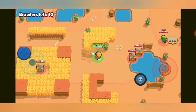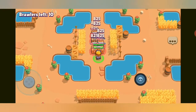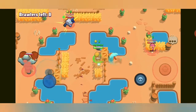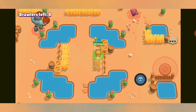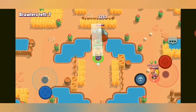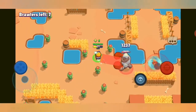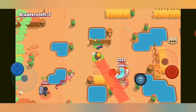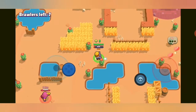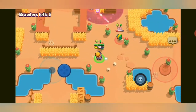Going into a new round with a Leon nearby, but I'm going straight for the mid because there are a lot of boxes there. There's a bot spawning right there and a Gene that tries to get me but couldn't. The bot goes for the 8-Bit — and I go right next to him so he goes for me. Leon ignores me after dealing some damage, and there's a Brock trying to go for me too, but I manage to get out alive.